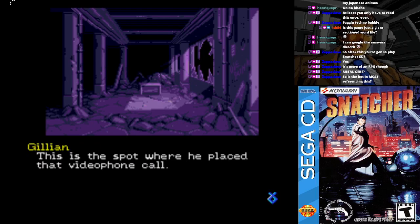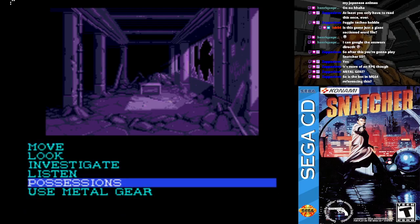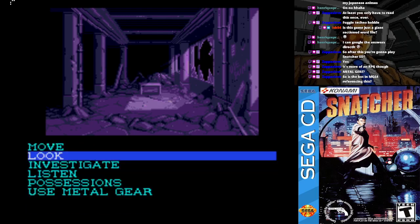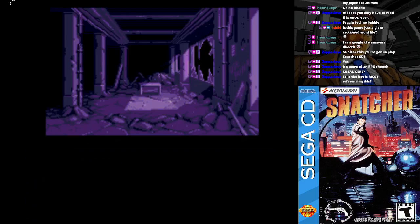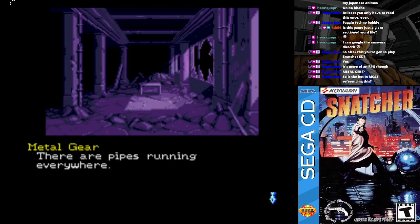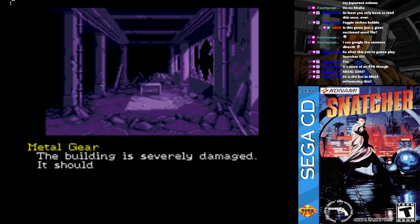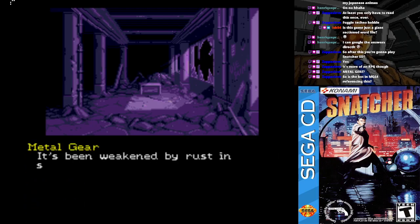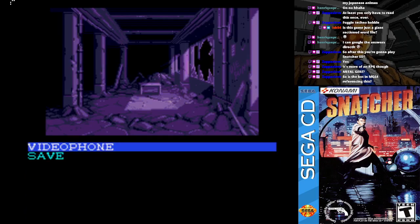We've entered the factory. This is the spot where he placed that video phone call. It's uncomfortably quiet here. There's debris everywhere — please watch your step. There are pipes running everywhere. It's been weakened by rust in several places. Can you use your flashlight now? No, you can't.